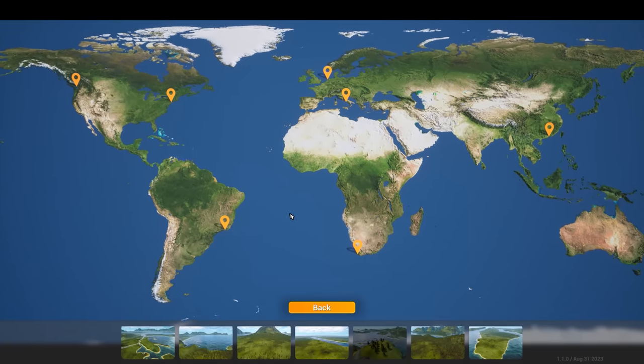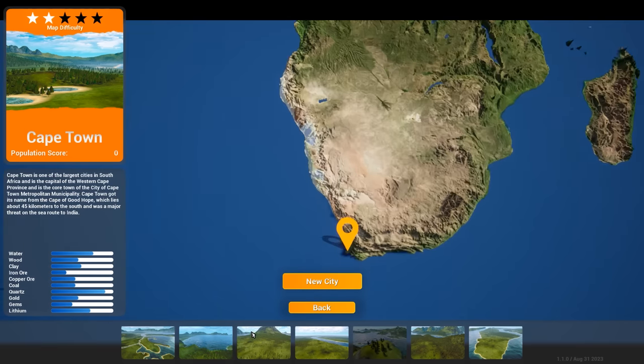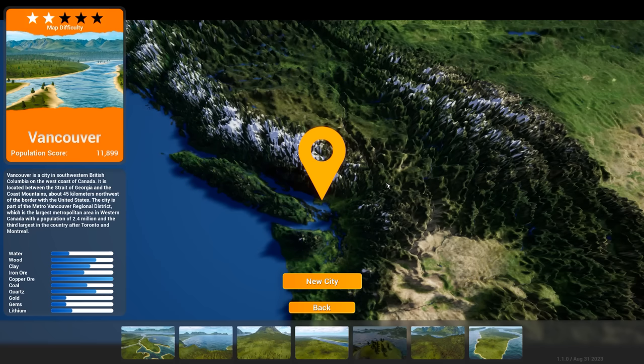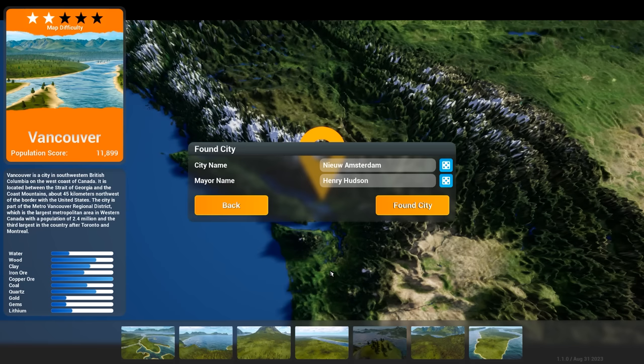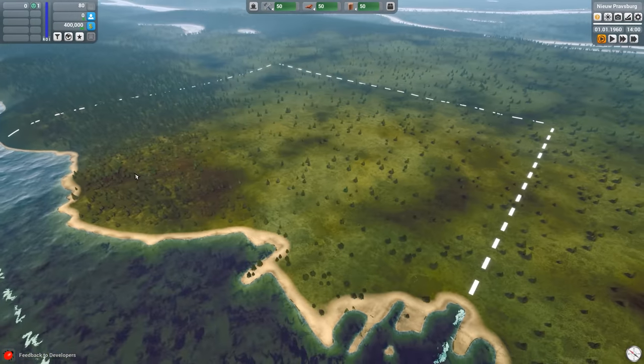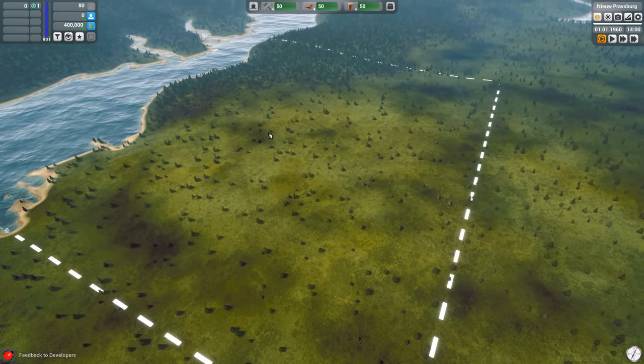When you are building your first city, you have to first choose a starting location, and there are a few real-world places you can choose from, such as Cape Town in South Africa, or Naples in Italy. I'm going to play in Vancouver in Canada, because that sounds very picturesque. Let's go ahead and call this New Probsburg. And here we are with our small spit of land — don't worry, we'll be able to expand this rather drastically later on.